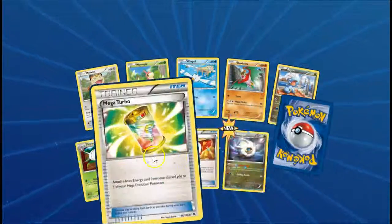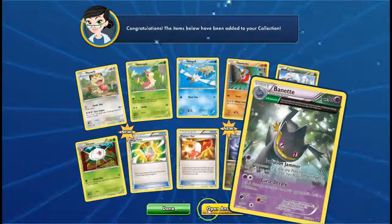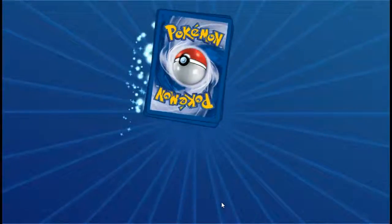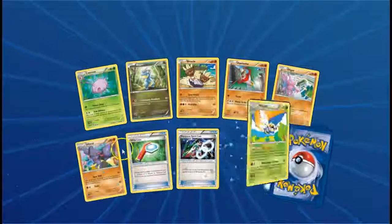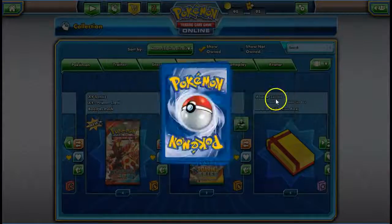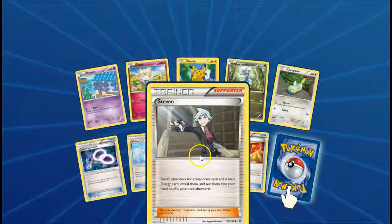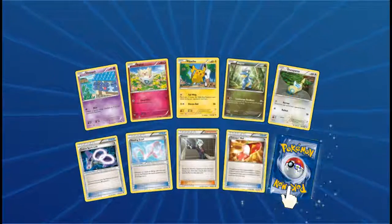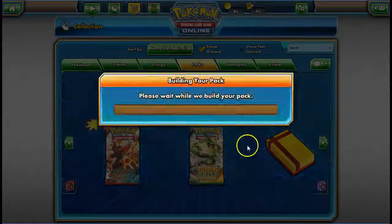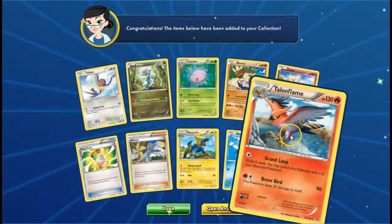Pack number six — come on, EX time. Mega Turbo, Trainer's Mail. And we have Bayleef. Request a Spirit Link. And Fight Lens. And another Articuno. At least it's ten packs — enough to leaf through. Steven reverse — nice. Trainer's Mail. Xatu. Give me something that's not a regular rare or just a holo, for God's sakes. Mega Turbo. Winona. And another Talonflame.